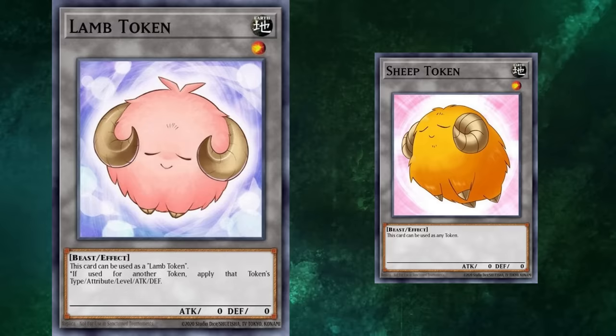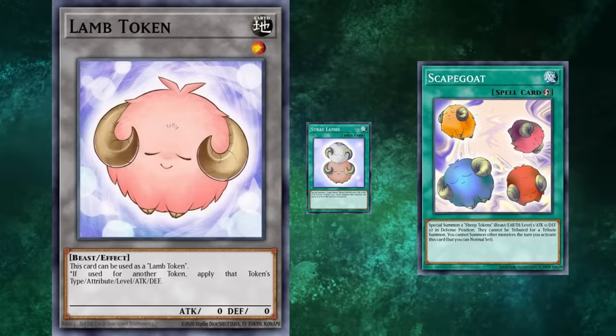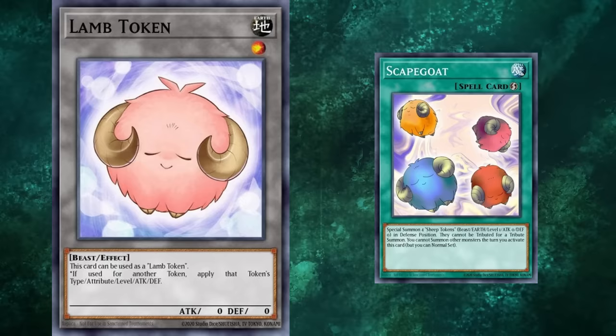The Lamp Tokens were intended for use with the Stray Lamp spell card, which was like Scapegoat but much worse — it's a normal spell, and also locked out summoning but not setting monsters. Unlike Scapegoat, which spent a few years limited on the ban lists, going back to Unlimited, then getting stuck at two, and then back to open use, while undergoing six errata to modulate the power of going plus three off of a quick play spell in the evolving game.